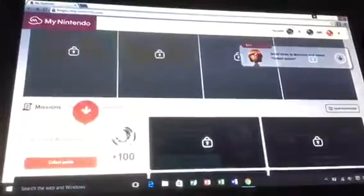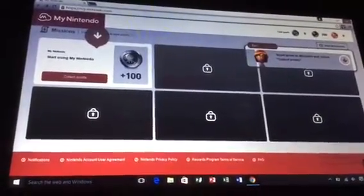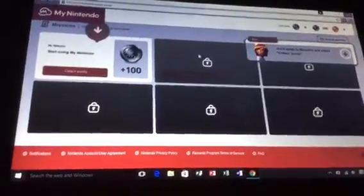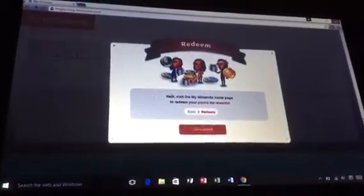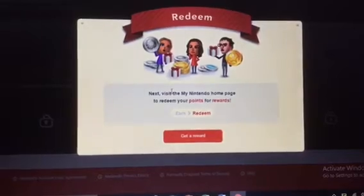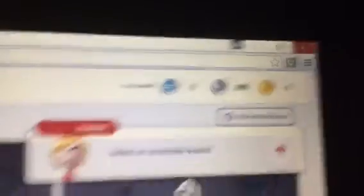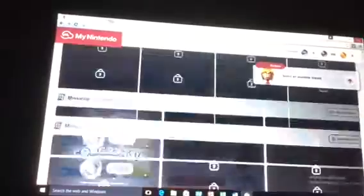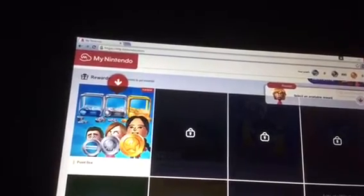It says earn, redeem, scroll down to missions and select 'Collect points.' Okay, next — this is My Nintendo homepage to redeem your points for rewards. It's my first time trying it. Now I have 300 silver coins, so that's pretty cool. Point box — select an available reward.